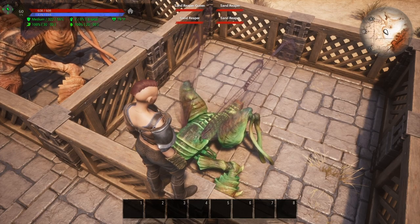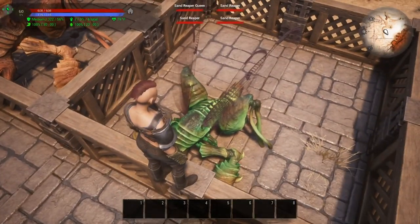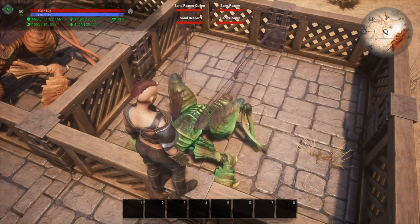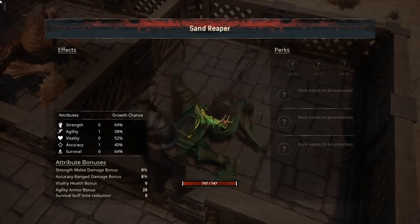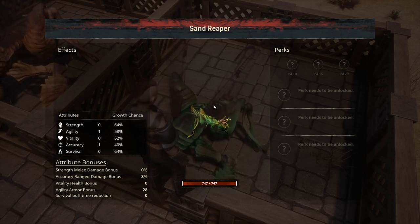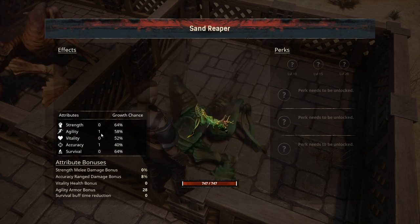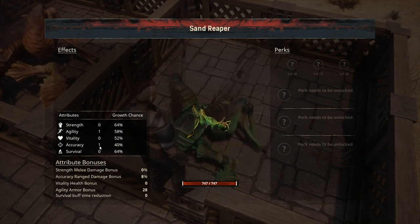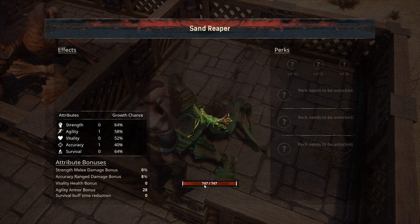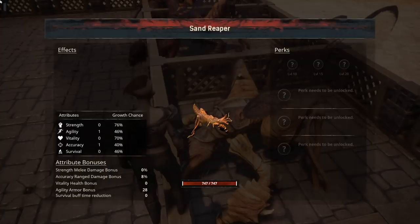There are four different types of sand reapers: green, orange, red, and the queen. We'll start with the little green guy and look at the stats of a level zero pet, then go on to level 20. At level zero you can see: strength zero, agility one, vitality zero, accuracy one, and survival zero, with 747 hit points. If we move on to the orange one — the same thing, 747 hit points, exact same as the green.